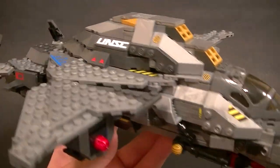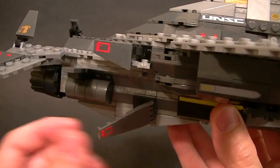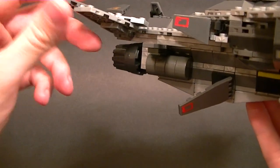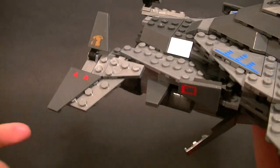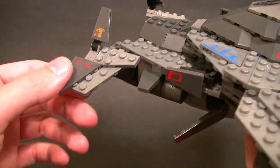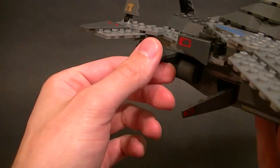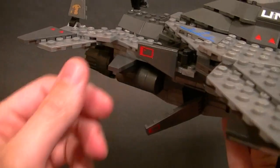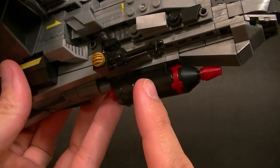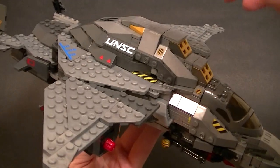It does have articulated machine guns on both sides, which I appreciate. We also have some hinged pieces — there are flaps on both sides, and the same configuration is mirrored. There's a hinged piece on top of another hinged piece. The bomb underneath can be disconnected; it's just connected by a couple of four-peg bricks. That's the bomb.